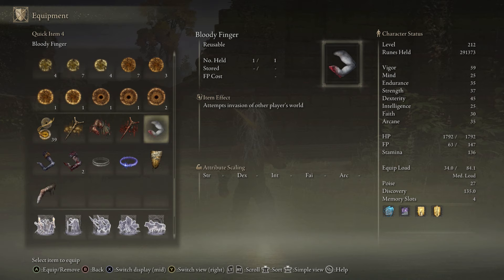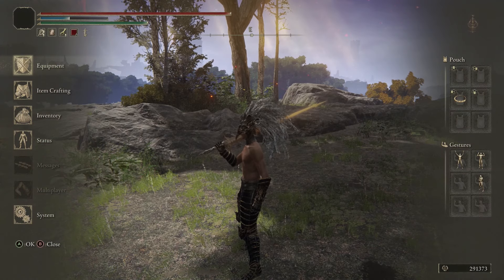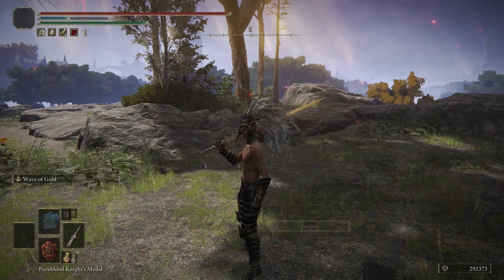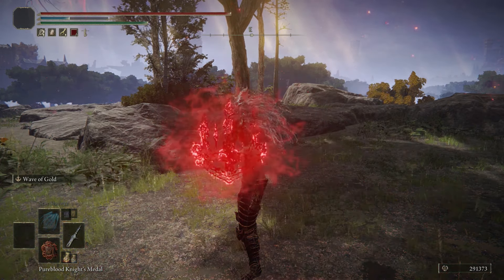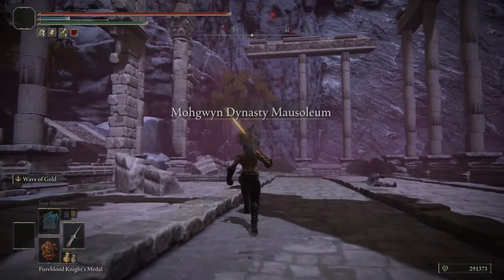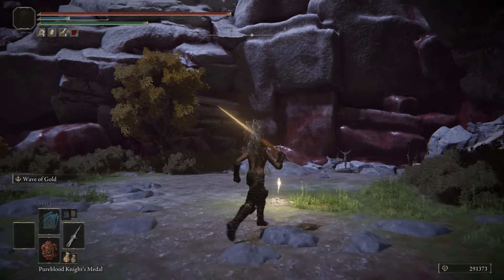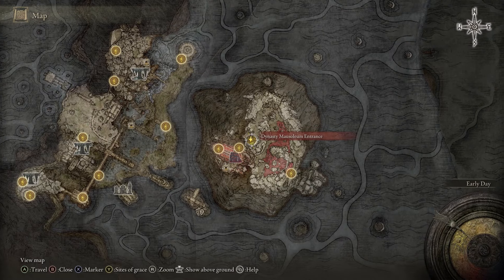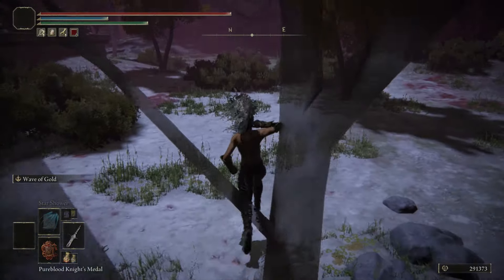After drenching the cloth, go back to the white masked man at the Rose Church. He's going to rip off your finger and give you a bloody finger, but more importantly he's going to give you a Pureblood Knight's Medal. He'll tell you not to use it, but disregard him and use it anyway. When you load in you'll be at Mohgwyn Palace. Come up the stairs, pick up the map from the dead skeleton, turn left, walk up those stairs, and pick up the site of grace called Dynasty Mausoleum Entrance.